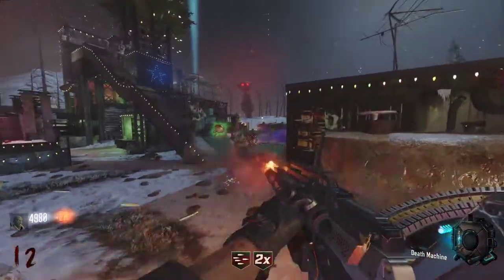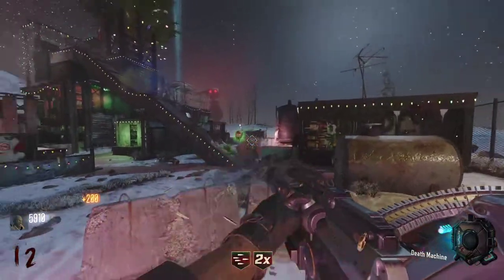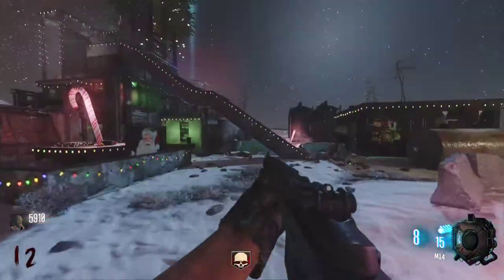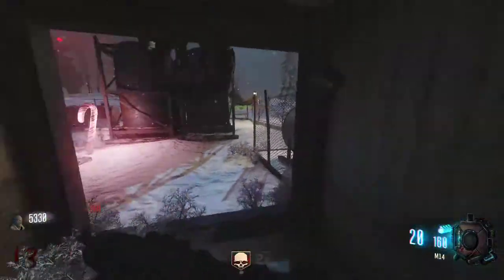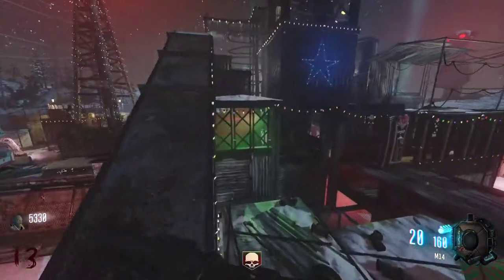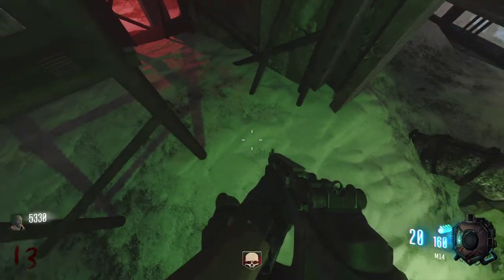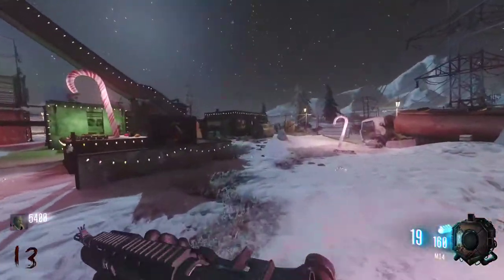I need to get quick revive because I don't actually have revive right now, so if I go down in a solo game I'm gonna die officially. There's more zombies — I don't know where. Alright, now let's work on finding that power. I have a feeling maybe it's up in here. Wait — did I turn on the power? There we go guys, I don't even know what I just did but I guess the power was right there in front of my face the whole time.